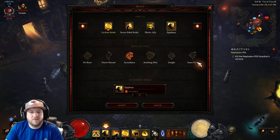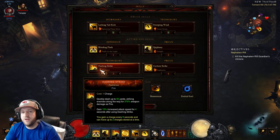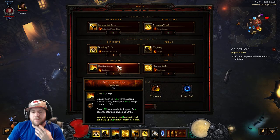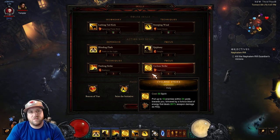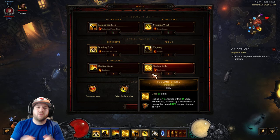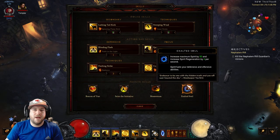Dashing Strike with Radiance — once your Ingeom procs, Dashing Strike basically has no cooldown, so you can spam it to get to your next set of mobs or your elite really fast. Radiance increases your attack speed after using it. I've incorporated Cyclone Strike into this build simply because, unlike the Wave of Light build which scatters, Lashing Tail Kick doesn't have a very big area of effect. Cyclone Strike is nice to pull monsters to you so you can clear the density quickly. As far as passives, I'm running Beacon, Seize the Initiative, Momentum, and Exalted Soul.